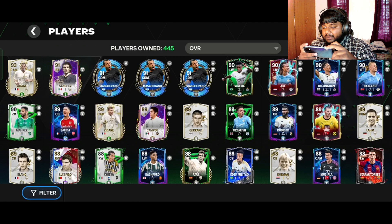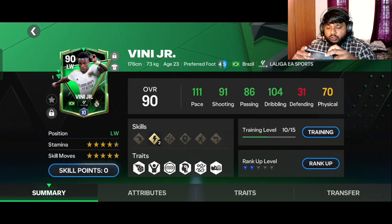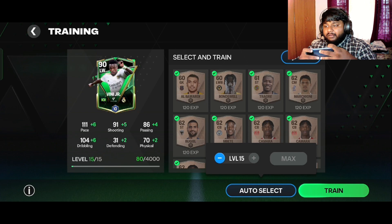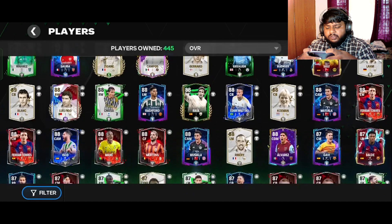As of now, in our left wing position, we have Vinicius Jr — Vinny J. His stats look like this at level 10, 90 rated. I have to train him to level 15, but as of now he looks like this. If I train him to max level 15, look at those stats — this is the reason I am not taking Vinny J out of my left wing position, but we will be playing with Sadio Mané as well.